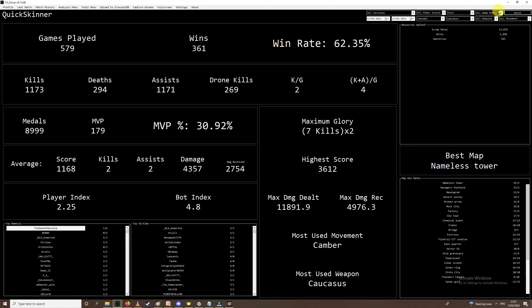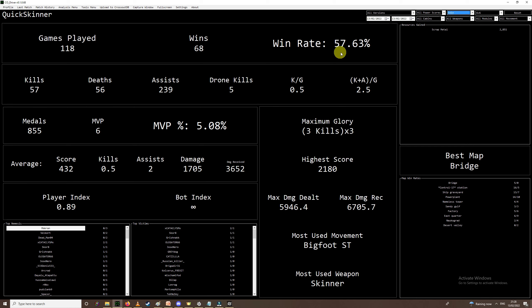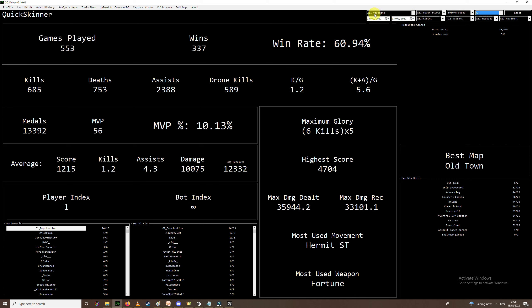We can check different game modes as well. Say you wanted to check out a previous event that was 6v6 — you could search for that. There are my stats for 6v6 solo. Or you could even look at Clan Wars games. This isn't the best place for in-depth Clan Wars breakdowns, but it does give you some information — all the stats on all the Clan Wars games I've played, 550 odd, 60% win rate. Not too bad.